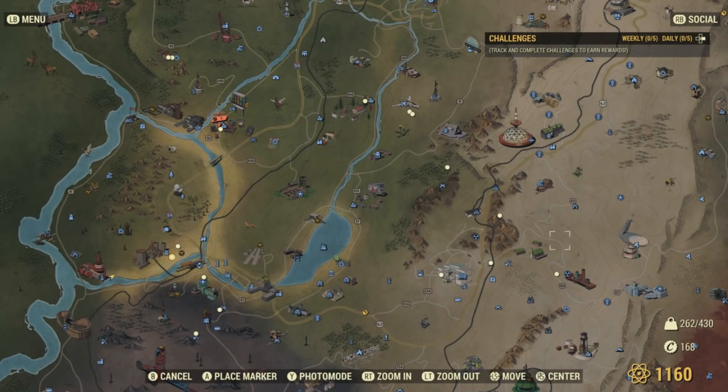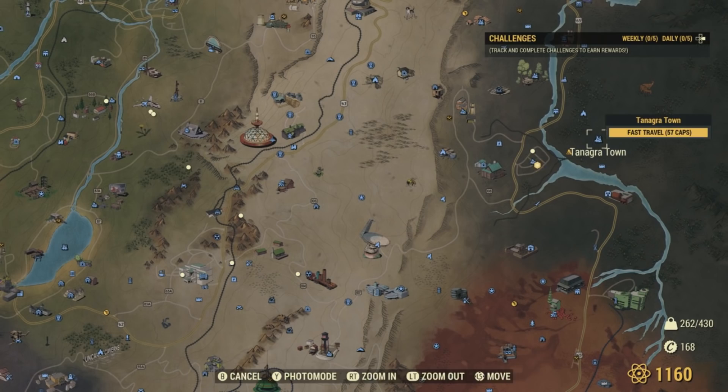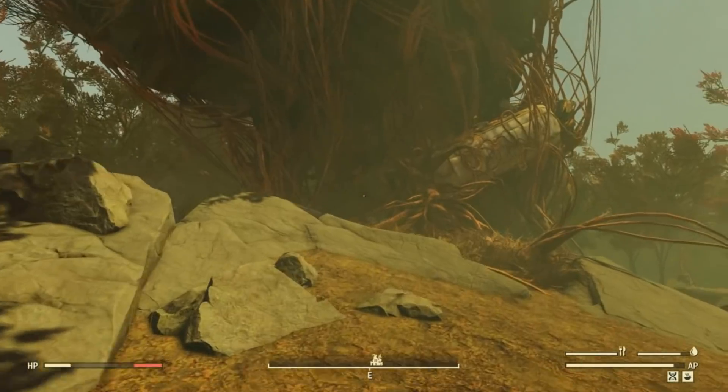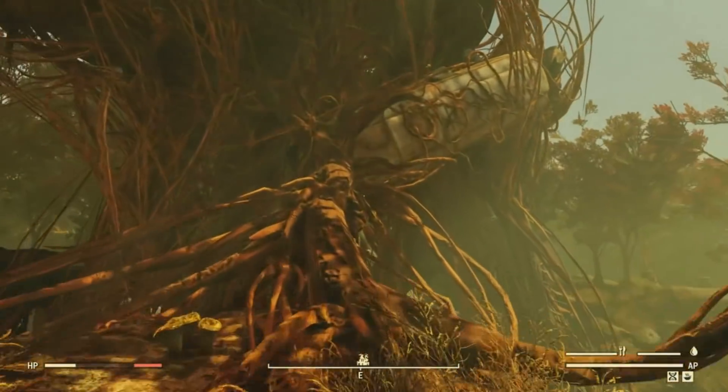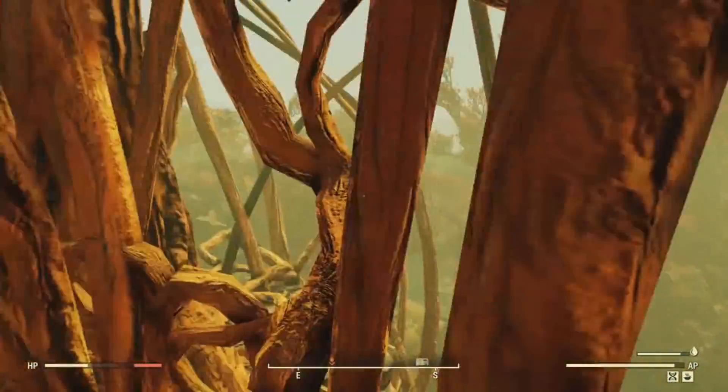Next up, we'll be heading all the way over to Tanagra Town, which is located on the complete opposite side of the map. Once over here, we'll have to climb to the top of Tanagra Town. In case you don't know how to get to the top, I'll let this gameplay footage play out and start talking again once we're at the top.